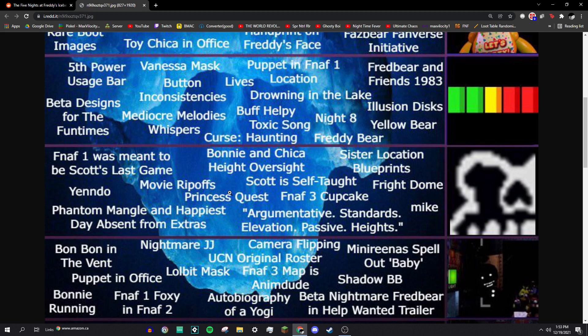Phantom Mangle and Happiest Day absent from extras: in FNAF 3's extras menu, Phantom Mangle isn't listed among the animatronics and Happiest Day isn't one of the minigames you can play. Phantom Mangle's absence might have been a mistake on Scott's part, but Happiest Day being absent was likely intentional — it's a very important lore thing and you can only unlock that minigame during the good ending.